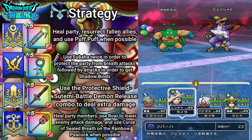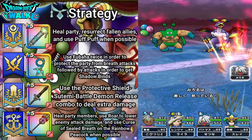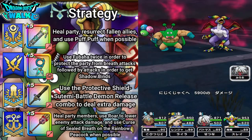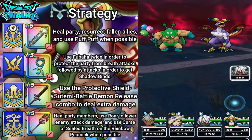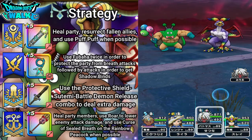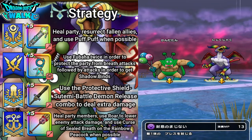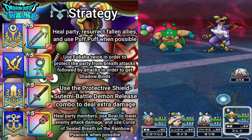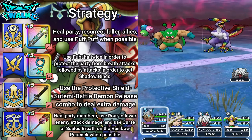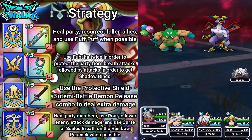Usually my Ranger goes first — so here we go with Fubaha. Next is going to be the support character Battle Master, doing around 5,000 to 6,000 damage. Then I'm going to use Protective Shield. I'm going to try to seal the breath attacks of the Rainbow Peacock — but that was a miss. Then I'll try to use Puff Puff on the Rainbow Peacock, and that actually did work.